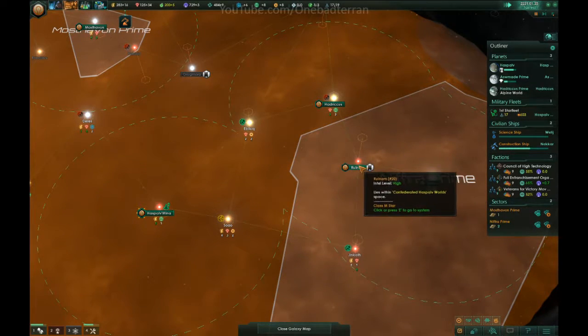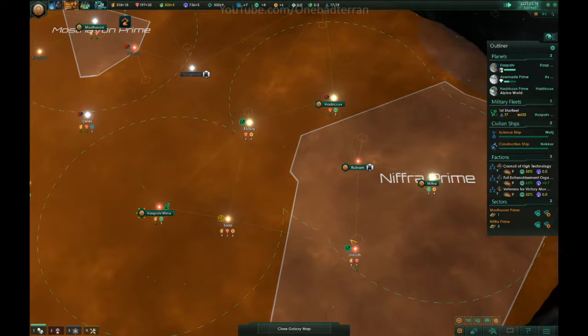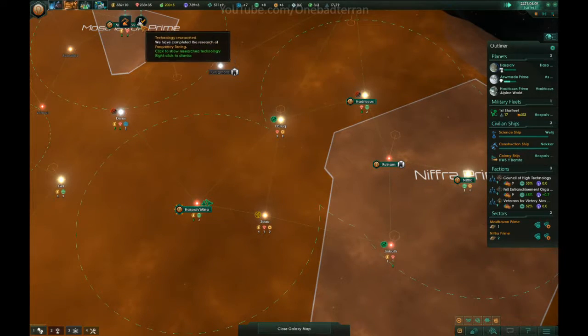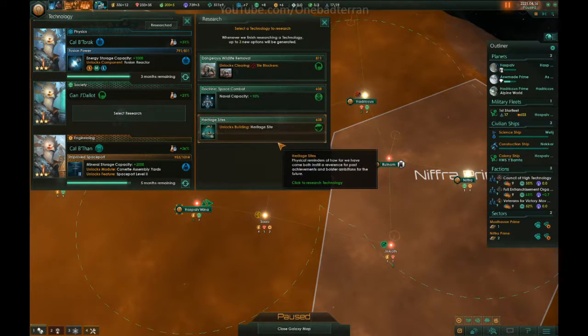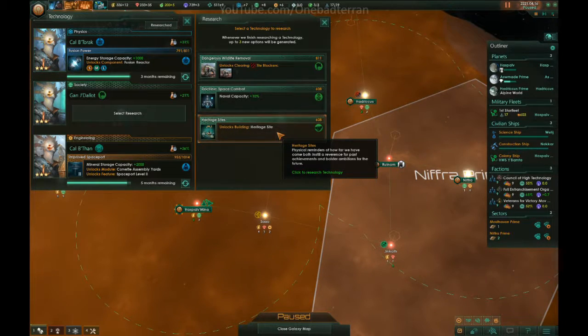I don't think these guys are going to colonize Nifra Prime or Jinkath for a while, so I think we should be okay to go ahead and keep colonizing within Jinkath itself. Energy Siphon — sweet. Heritage Site, planet unique, maintenance 2, produces 4. That's not bad. We absolutely need more, but naval capacity right now is important.